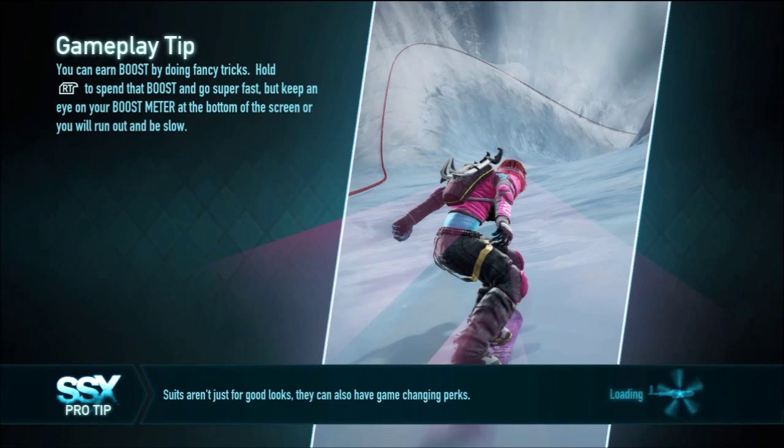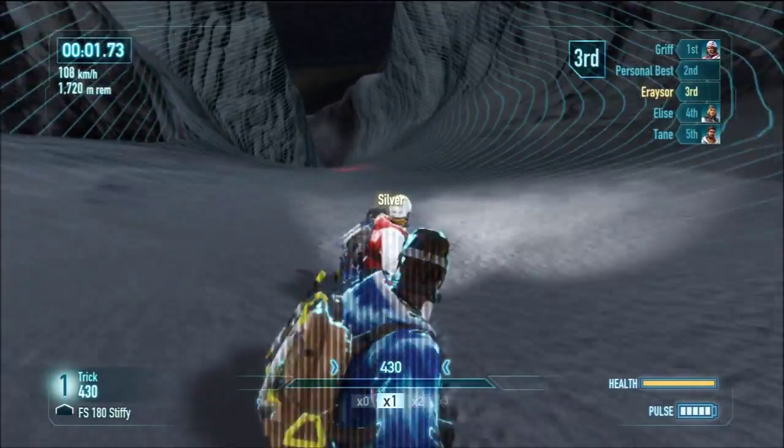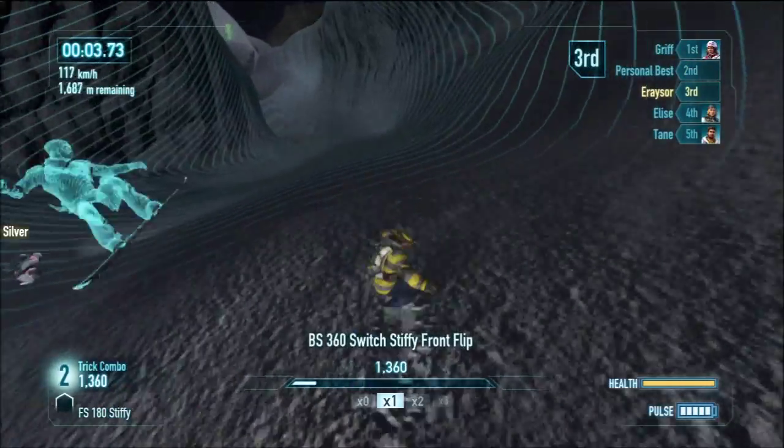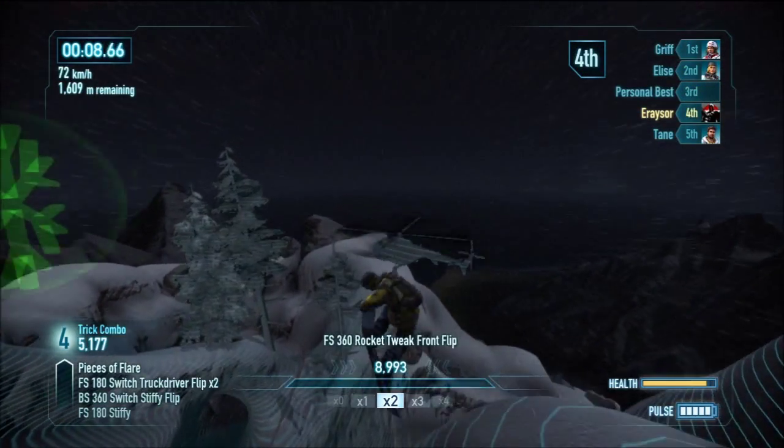Hi everybody, just wanted to talk about a new line I found in race mode on Mount Tasman Buckeye. This is ridiculously quick — it's way faster than the normal line that most people are using on my leaderboard.